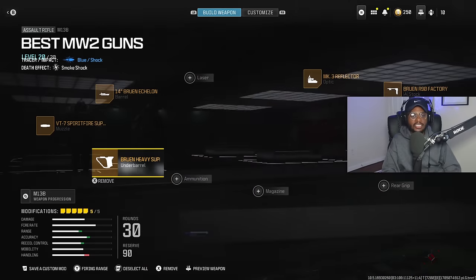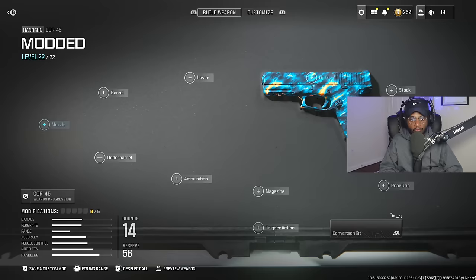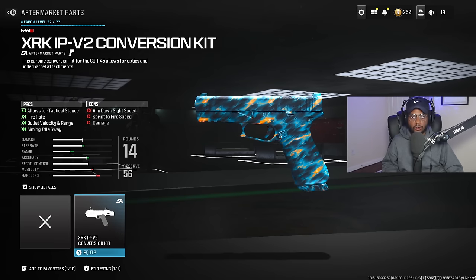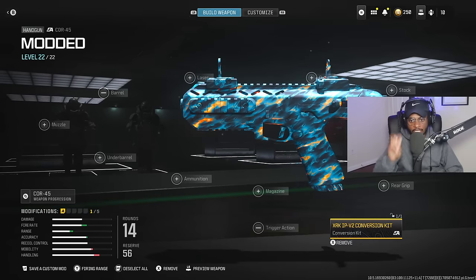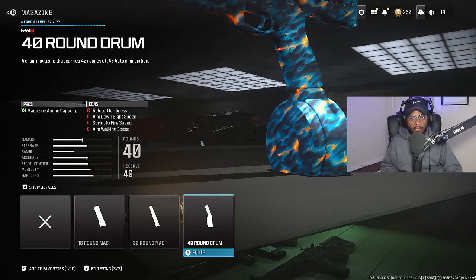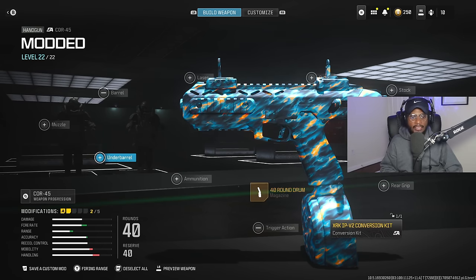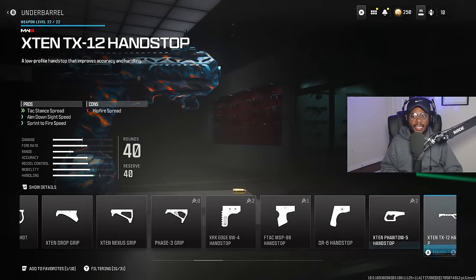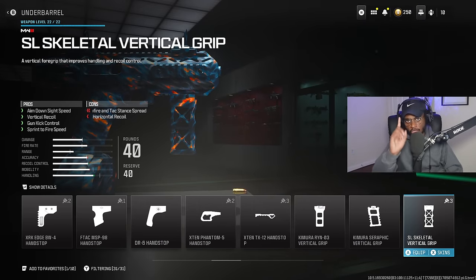For the secondary on this class, you're going to see the Core 45 on a lot of my builds. The Core 45 is disgusting, especially if you put on the conversion kit, which transforms it into pretty much a submachine gun. To help this out even more, we're going to run the 40-round drum magazine — mandatory. The fire rate is going to be increased. For the underbarrel, I recommend running the SL Skeletal Vertical, to control that recoil a lot better and take advantage of close-range benefits.